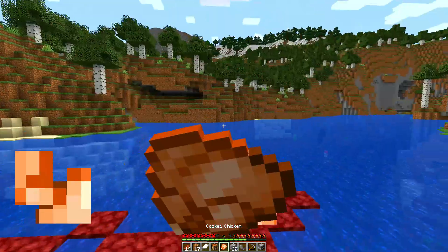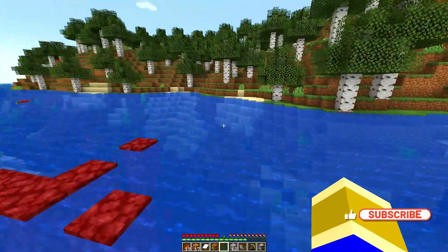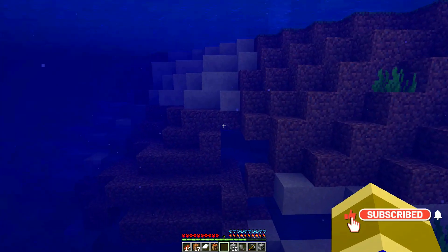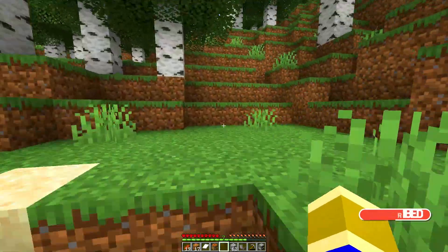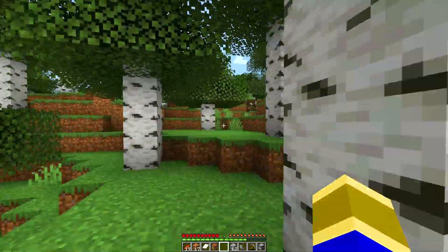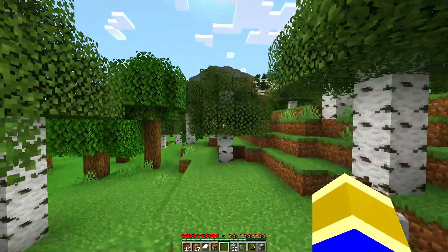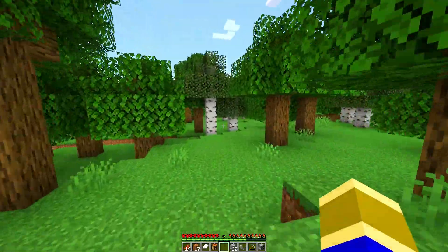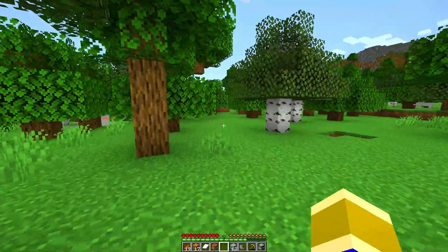We kind of went that direction, so let's head out a little bit this direction. Hopefully we'll find something over here. I would love to find a village — if I can't find a village I may just have to settle wherever. But I'd really like to find a village and settle over there since they already have crops, and it's a little more like a safe haven like I found the first time.